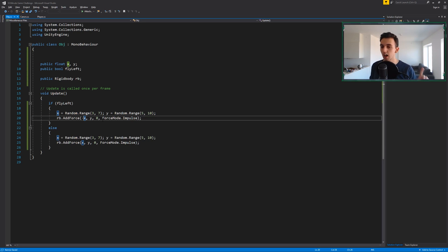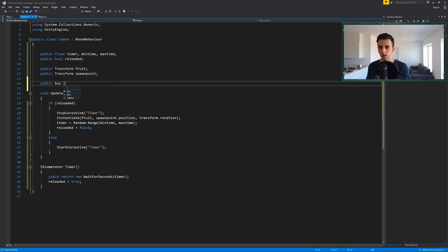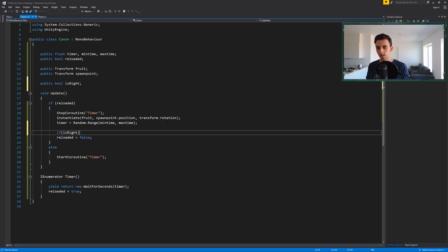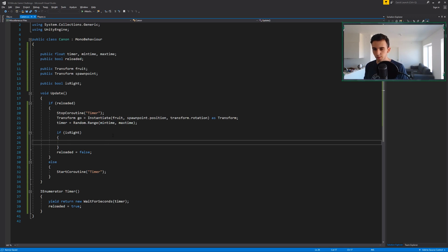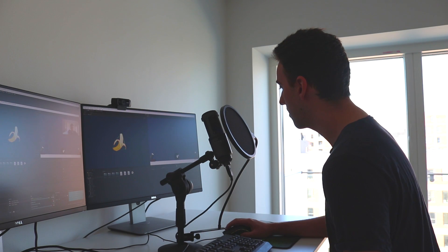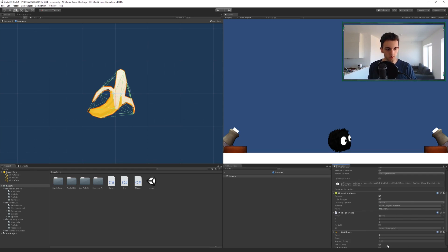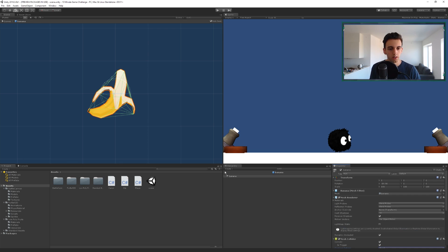We declare public Rigidbody RB. With three minutes left, we call rb.AddForce(X, Y, 0, ForceMode.Impulse). We copy-paste this for the flyLeft branch but invert the values. We also need public bool isRight, and in the cannon script, we get the OBG component on the spawned object and set flyLeft to true when appropriate. Back in the banana prefab we add a Rigidbody and a Mesh Collider set as trigger.